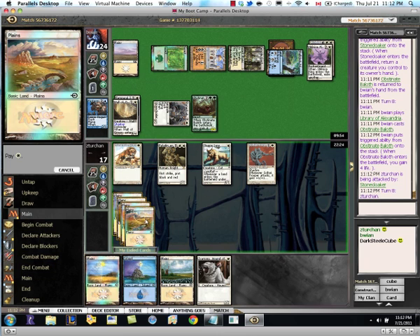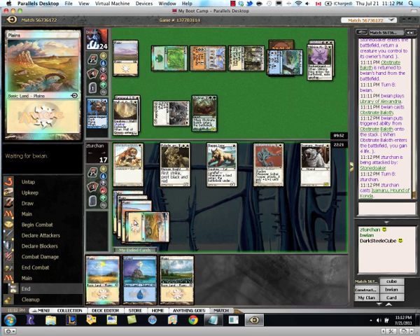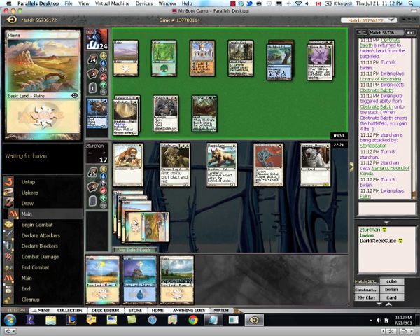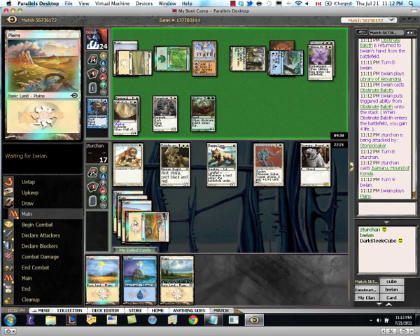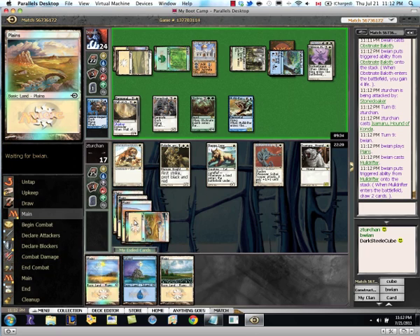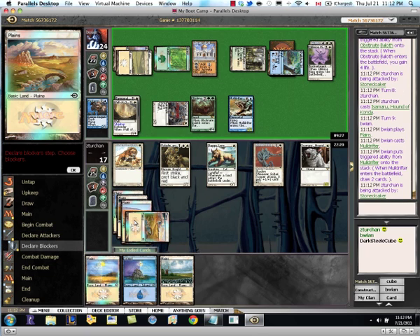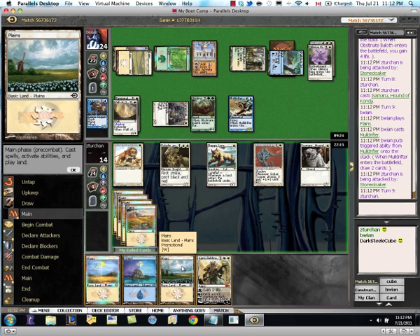We have Isamaru. Still have no way to punch through that Baloth — which is really what we need. What does he have? Muldrifter — that's pretty good. Just F6. So now we're on a very sizable clock, and we drew the one card that might save us: Playland.